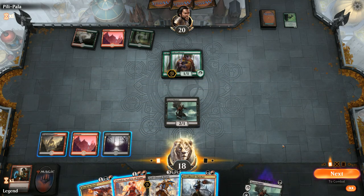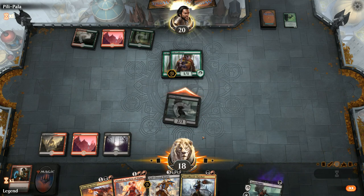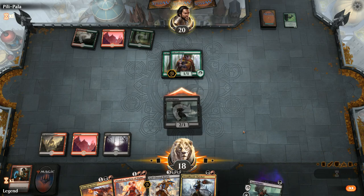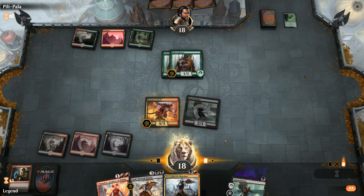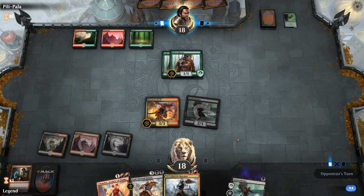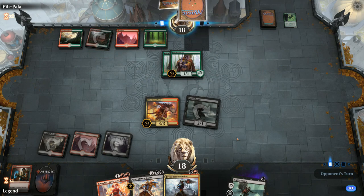One Gutter Bones attacks, the other stays back. We'll probably end up killing the Pelt Collector. Opponent on Red-Green Stompy — another Pelt Collector. We have Chandra plus Mayhem Devil, which is strong, though the Pelt Collectors are probably going to grow out of range next turn. We still attack for two and play Devil — we don't want to play Chandra since she could die to the two Pelt Collectors easily.